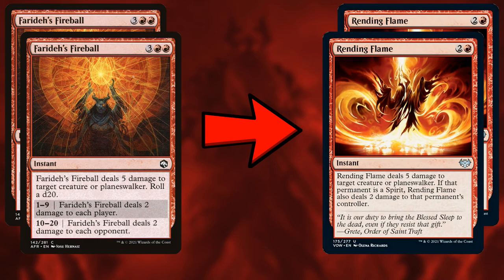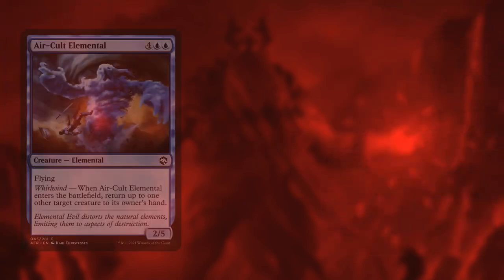We're also going to take out Faraday's Fireball for Rending Flame. Both deal five damage, but Rending Flame does it cheaper and more efficiently — three mana instead of five. We technically lose the true damage die-roll from Fireball, but that usually hits us too, and that's bad in this deck. Since Izzet spells is light on creatures, our life total isn't something I want to spend carelessly. Removing that two-damage-to-both-players effect is actually an improvement, and it's two mana cheaper.